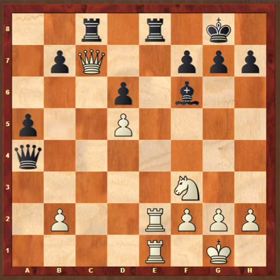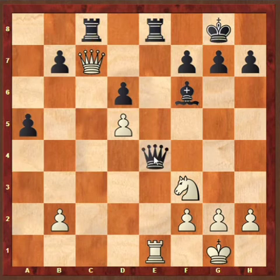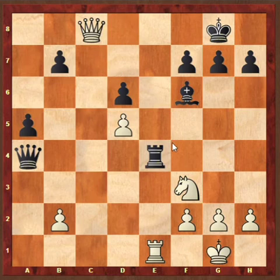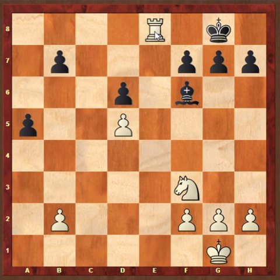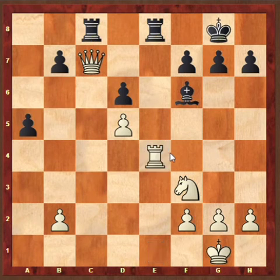After A4, Queen takes A4, white plays Rook E4. Black cannot take the Rook because of Queen takes C8. If Rook takes E4, Queen takes C8; and if Queen E8 then Rook takes E8 is checkmate. Also if Queen takes E4, white has Rook takes E4 and the same variation follows.